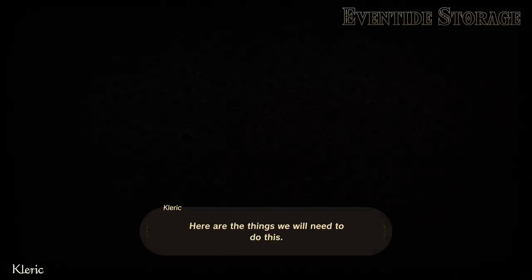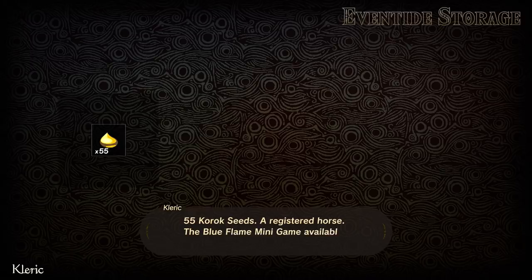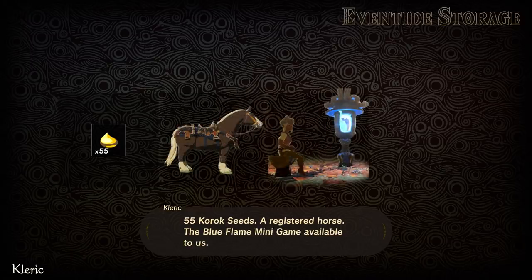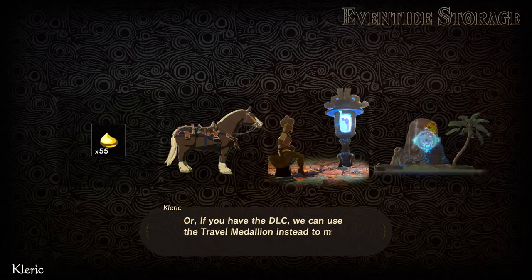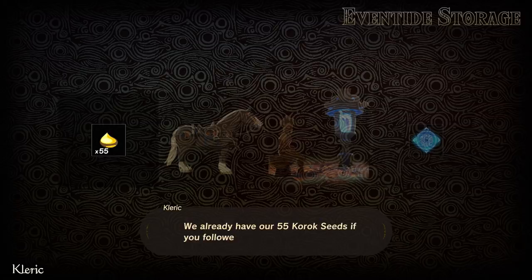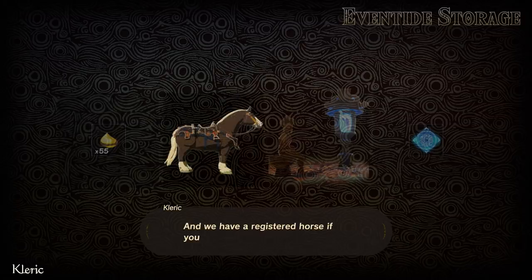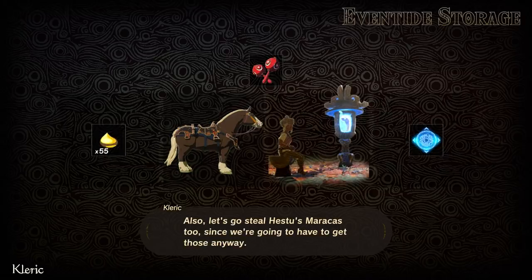Here are the things we will need to do this: 55 Korok seeds, a registered horse, the blue flame minigame available to us, and to open Chas Keda Shrine. Or, if you have the DLC, we can use the travel medallion instead to make things go quicker. We already have our 55 Korok seeds if you followed the last trick, and we have a registered horse if you followed part 1. Also, let's go steal Hestu's maracas too, since we're going to have to get those anyway.